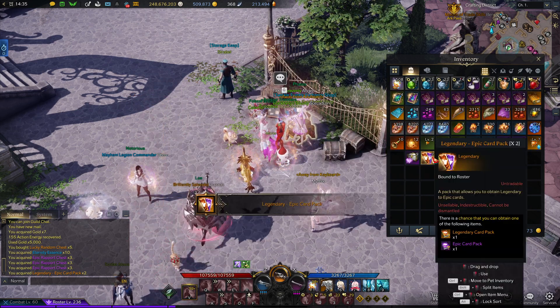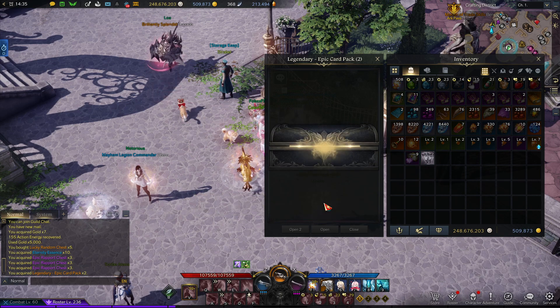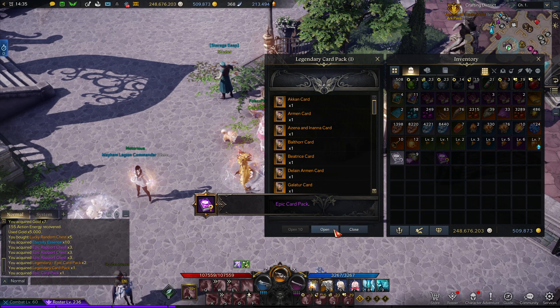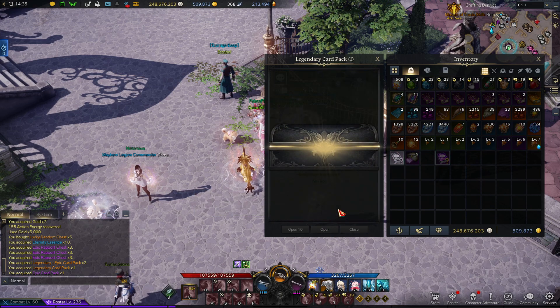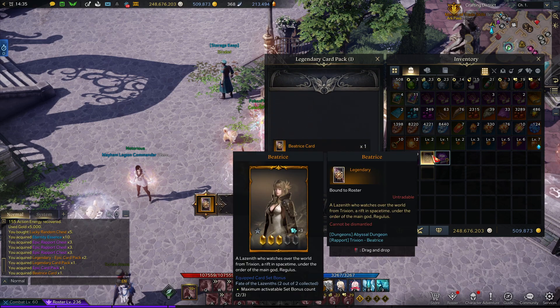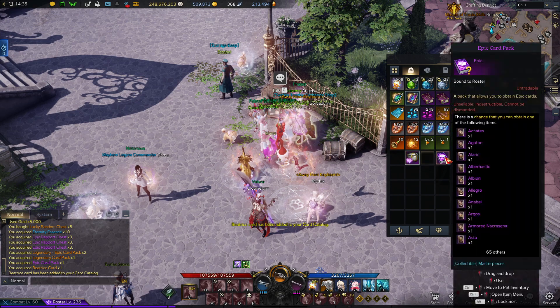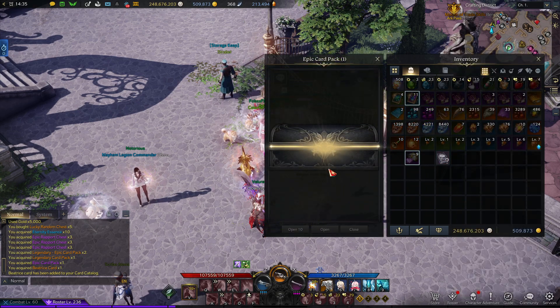There's about a 20% chance to pull a legendary card pack from it — it's random, but hey, we got one. Let's see what we get out of this... oh, not what I wanted, but Fatal Laziness. That's actually a nice set because Beatrice is in it, and Beatrice is great.